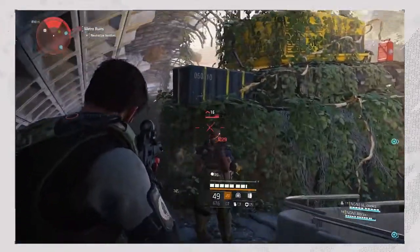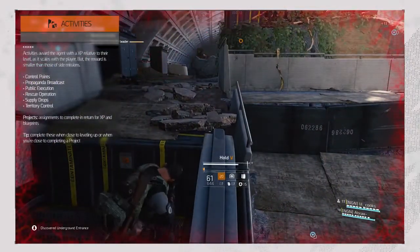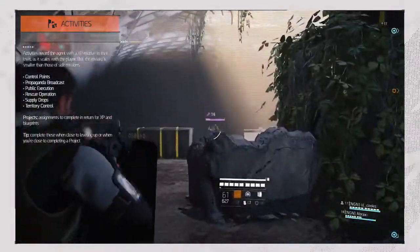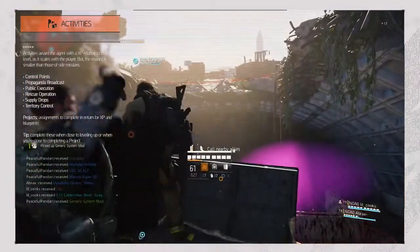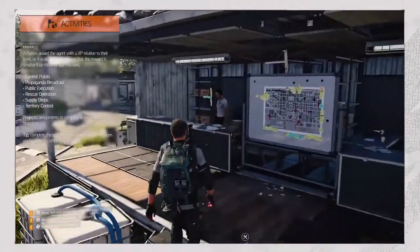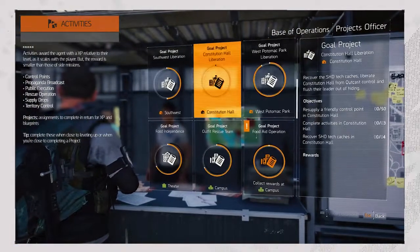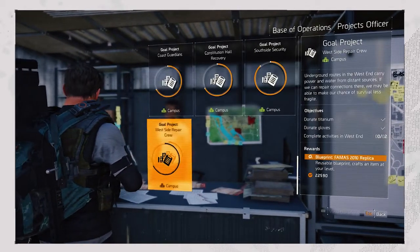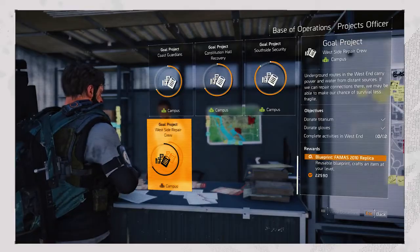After or in between completing side missions, you can complete activities. Activities include open world tasks like capturing control points and completing random activities like preventing a public execution. Similar to side missions, these also scale with the player's level, although their reward is smaller. So completing these is best done when you're close to leveling up, or when they tie into projects — that way you can kill two birds with one stone. Projects reward you with XP too; you need to complete specific objectives like preventing a public execution, donating materials to the control point officer, or donating your gear. Because of that last objective, always check if you can donate weapons and gear you don't need to the projects officer before selling or deconstructing it — that way you get a little bit of extra XP in between leveling.